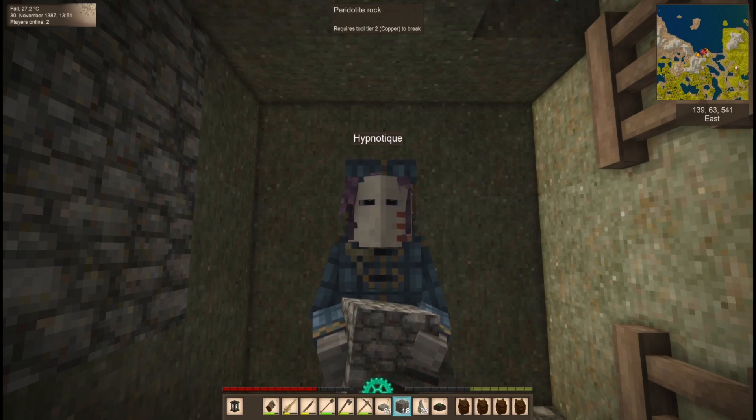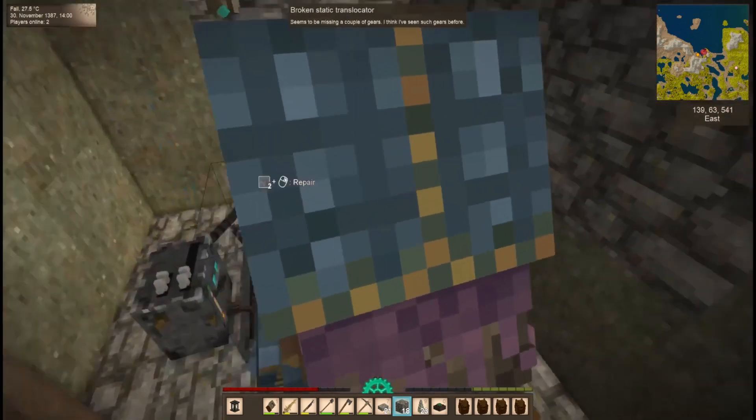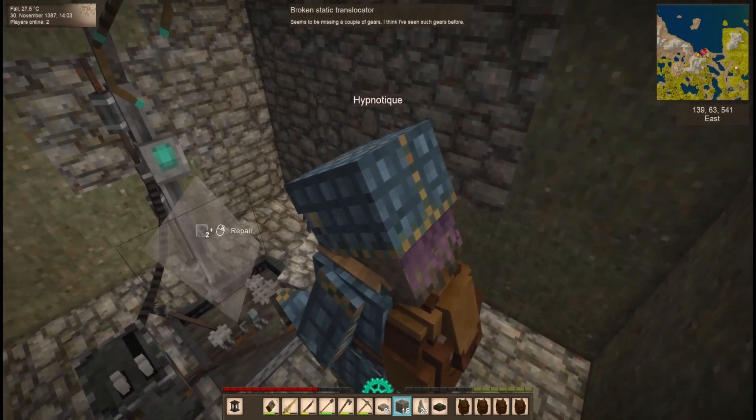Hey guys, welcome back, I'm Hypnotic and I'm on the Rusty Gears server. I think this is episode 13 and we're about to do a little group thing. I'm getting ready for the group to join and get started — we're gonna open up a translocator. I just wanted to show you where I am; I'm at the TL. I think Nathan found this TL.